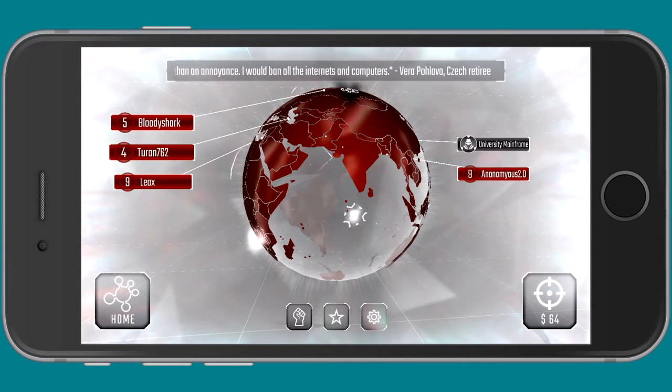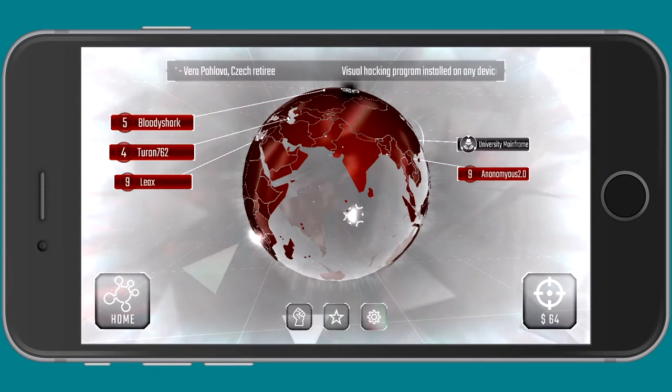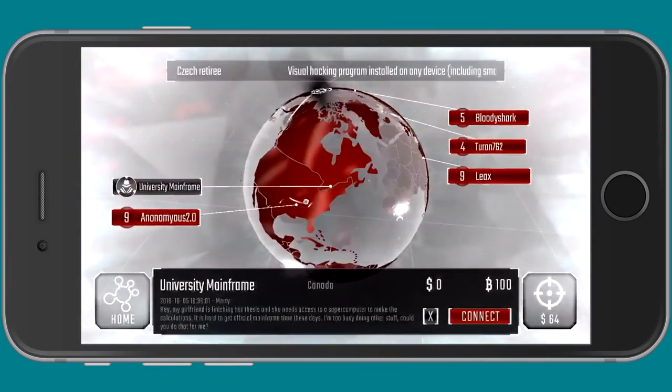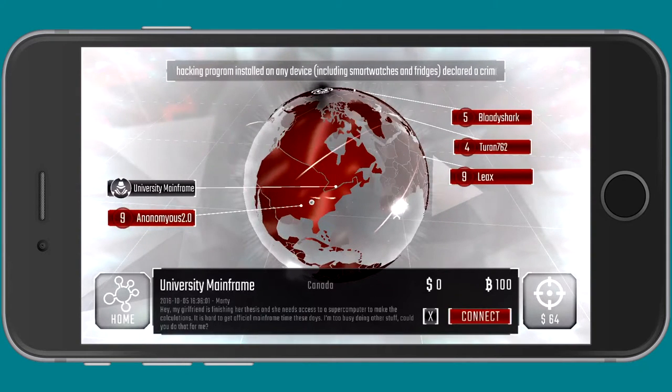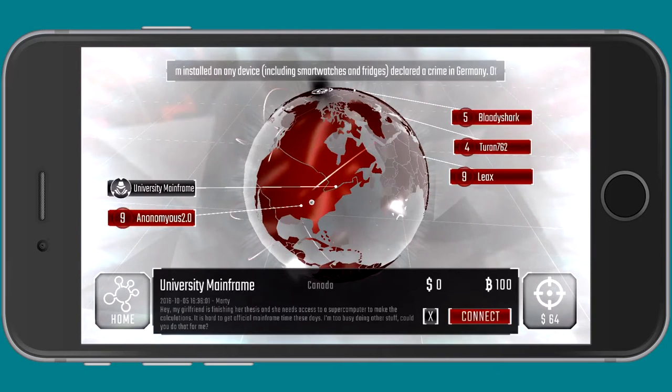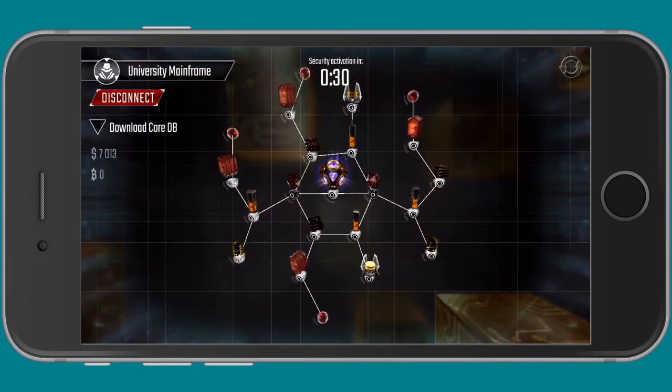I'm a little ways in here and not too far in, but I understand the general basics of this game. I thought we would just jump right in to one of the sort of scenarios here. Now this one, called University Mainframe, is going to get me 100-bit B-Coins if I can complete it. We'll just jump right in to this scenario.